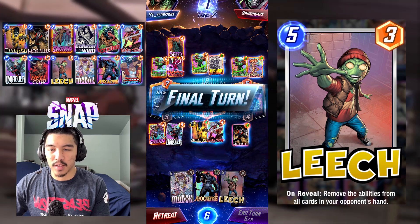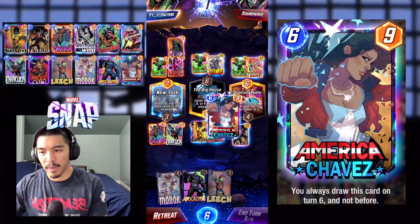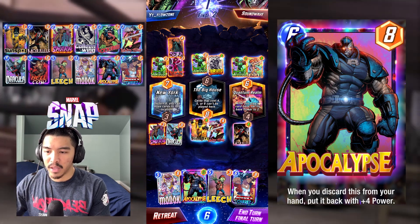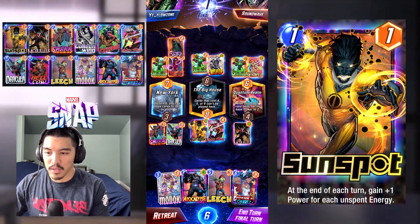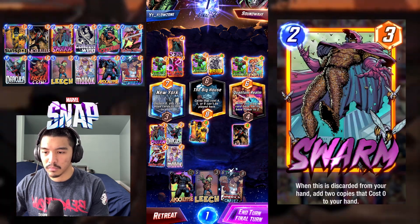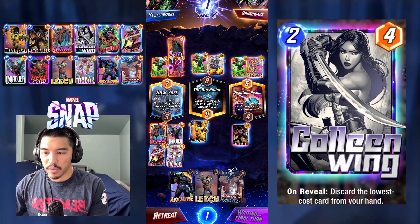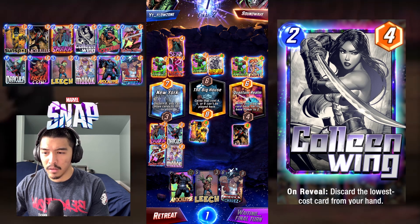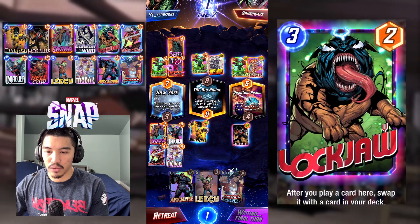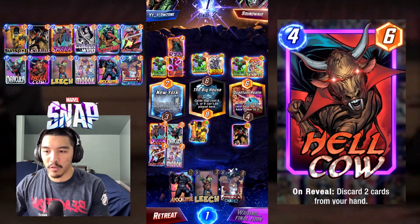We're not going to move the Sunspot, just in case they have a Nova and Killmonger combo which would ruin our total power in the left lane. So we're just going to move the Lady Sif and play Modok to stack our Morbius and our Apocalypse. After the Modok proc, our Morbius is going to be 10, plus the end-of-play Dracula which adds another two — a total of 12. And a hell of a power left.